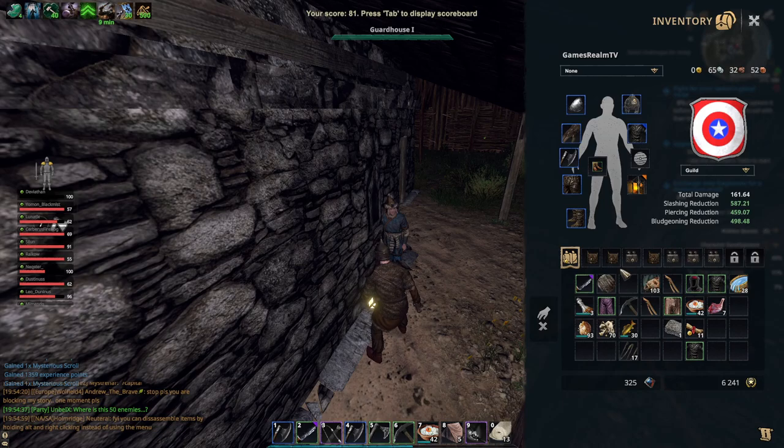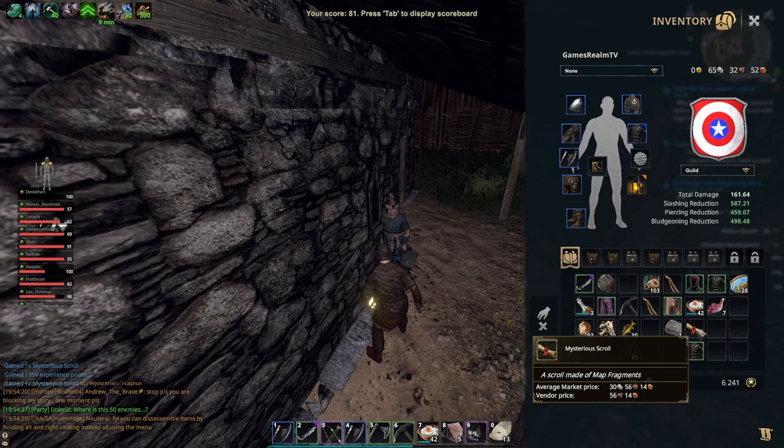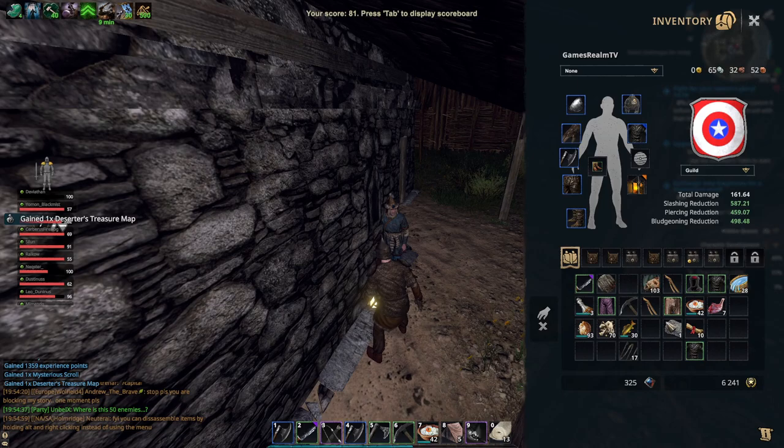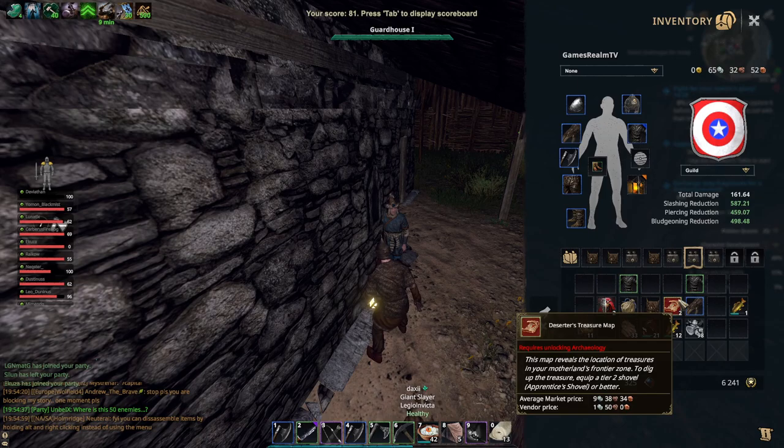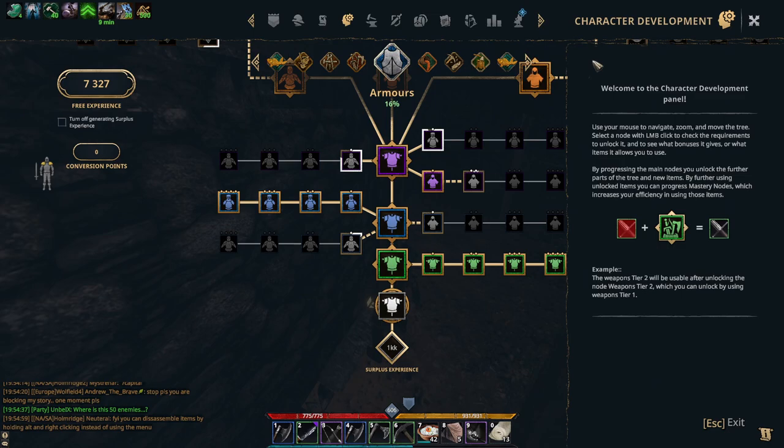Now let's see what I get. I traded 11 mysterious scrolls. Right click, open. What did I get? Oh, you got a treasure!